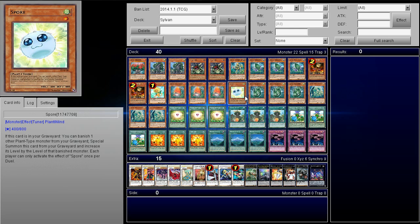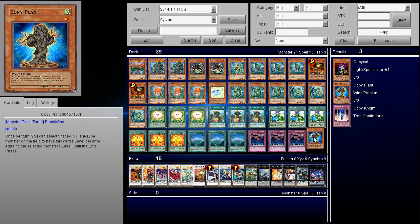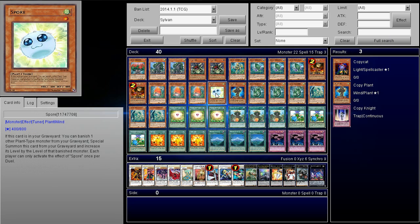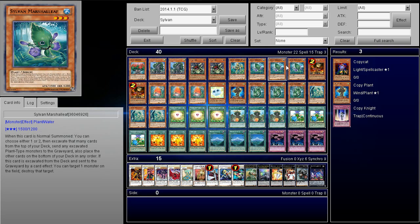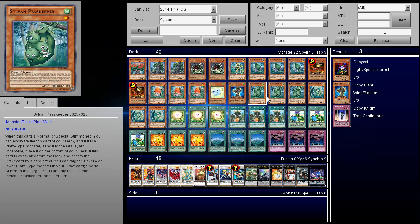Next up we have Spore. Spore is good because I like to synchro and it works really well with Giga Plant — you just bring back Spore. You can also play Copy Plant, which is an excellent card in this deck. If you already have another monster, Copy Plant can copy its level. I actually recommend dropping Dandelion and putting in Copy Plant right now — because Copy Plant lets you synchro and that's pretty cool. If you go Giga Plant, get back Lonefire, grab anything, then bring back Copy Plant later on, and you're good to go.